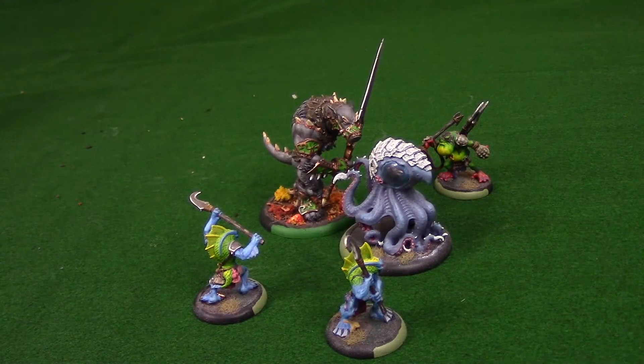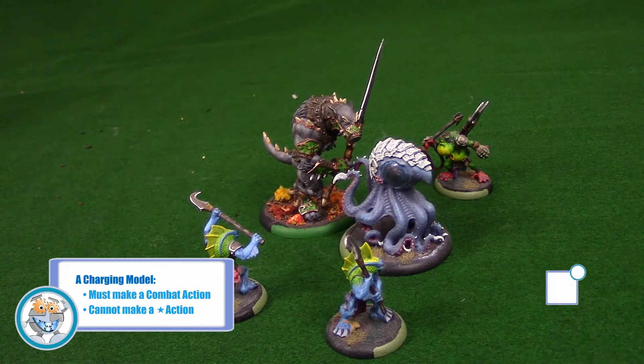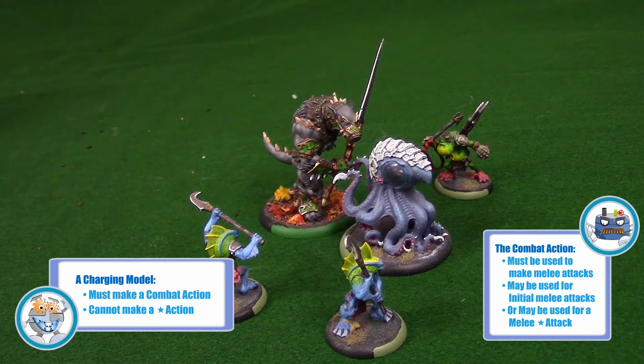If a model has made a successful charge, it must take a combat action — it cannot spend its action on a special action. Special actions are labeled with a star icon and the word 'action,' and often involve healing or other non-combat effects. For example, a mechanic could not charge his own warjack and then use his action to repair it. A charging model must make melee attacks with its combat action, choosing either initial melee attacks or a special attack with a melee weapon. If it makes initial attacks, it makes one attack with each melee weapon on its card. Special attacks, labeled with a star icon and the word 'attack,' must be listed under one of the model's melee weapons to be considered a melee special attack.